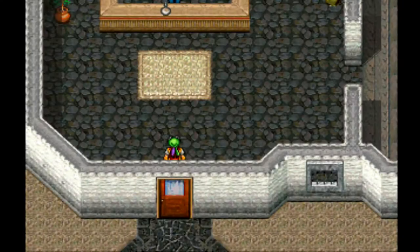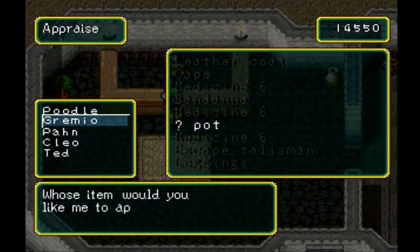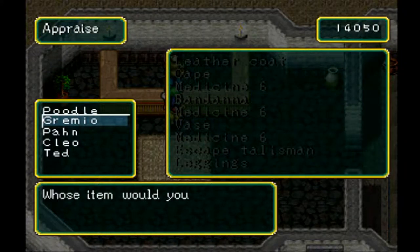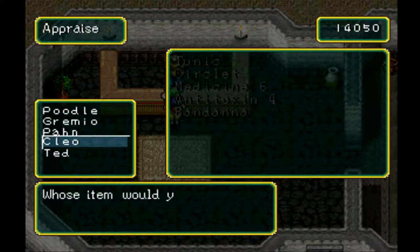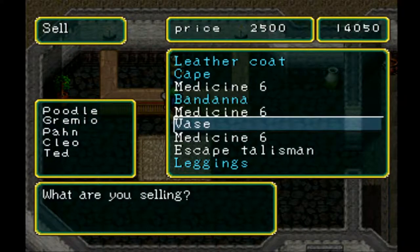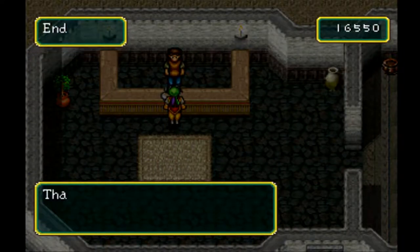I think we have a couple artifacts here that we can check out. I think the whole purpose of these is just for selling, as far as I know. They're not going to tell me how much it costs — fair enough. I think that actually took money to appraise, but I could be wrong. Anyways, the vase will sell for $2,500. Sure, why not? And that should be good there.